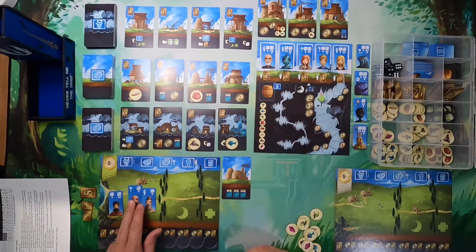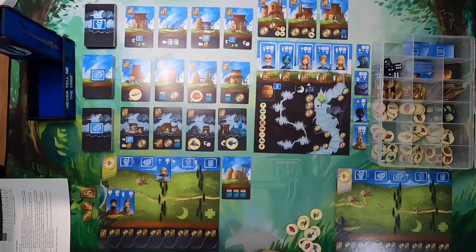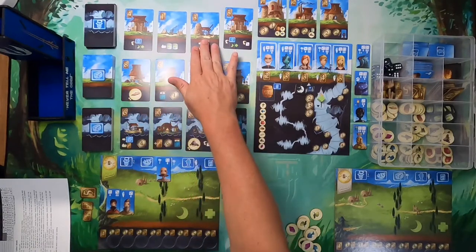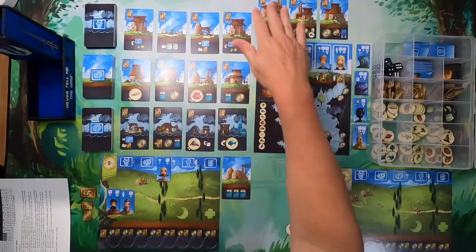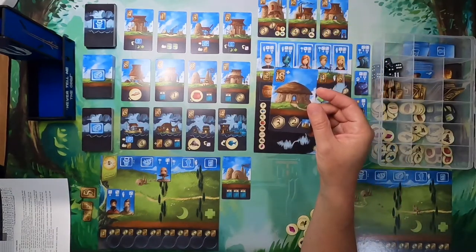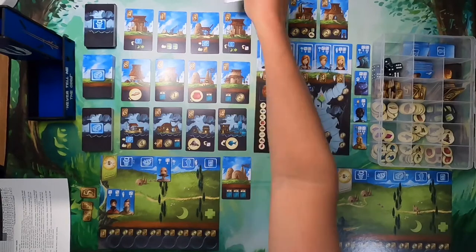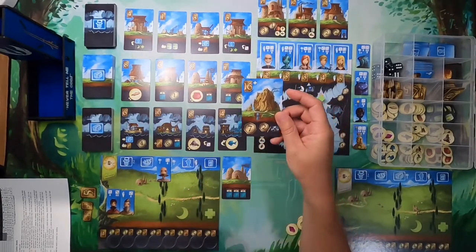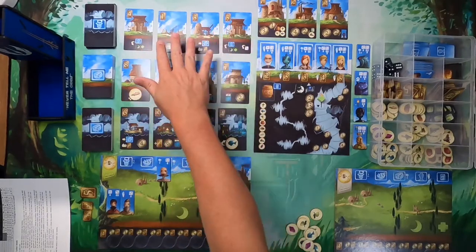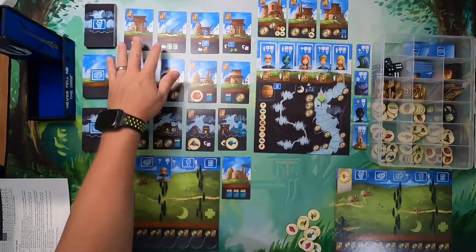The next action is building. Someone has to have the mallet symbol on their token in order to build. You commit the worker, pay the money, and build. You can see this one costs eight money, six, nine, seven. The key buildings at the top are generally cheaper and easier to get at the beginning. Then there are more expensive end-game buildings, including one worth 18 points that gives three VP plus two per above-ground building you've built. Key buildings don't get replenished once gone.